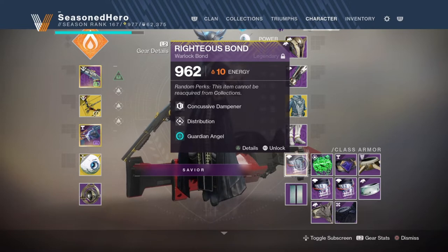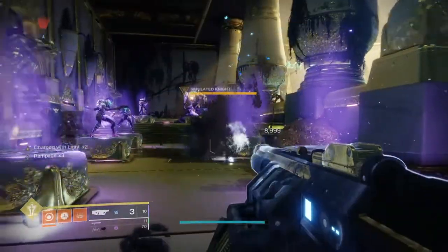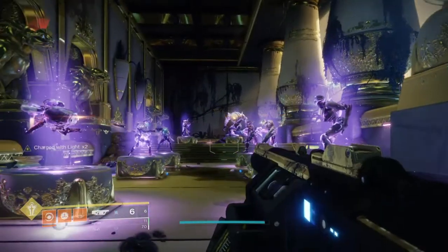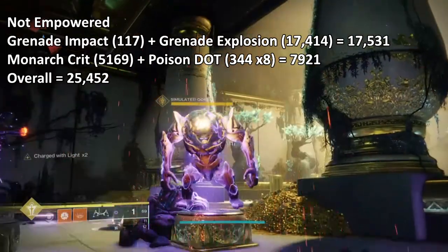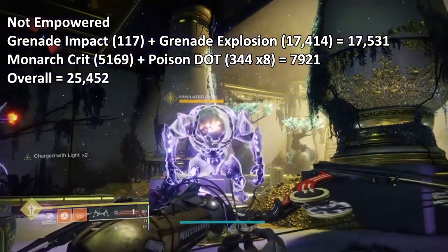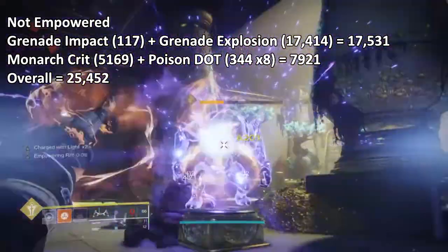Everything about the build seems heavily focused on Recovery for the faster rift stat, but there's a reasoning and it will all pay off in terms of producing the highest amount of DPS you can offer. Testing the build against an Ogre — ideal as he has no shields, has a large crit spot, and is an older tier enemy — when not empowered using just the grenades plus bow combo, we get the following: grenade impact 117 plus grenade explosion 17,414 equals 17,531. Limonarch crit 5,169 plus poison spread 344 times 8 equals 7,921. Overall: 25,452 damage.